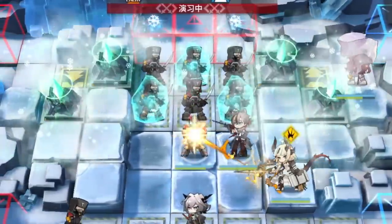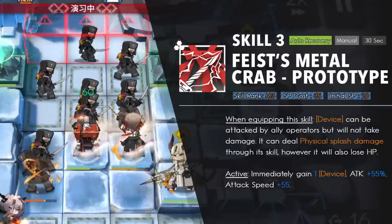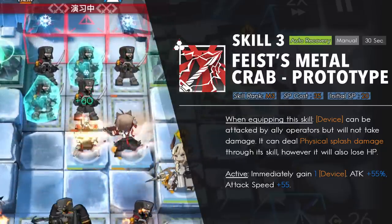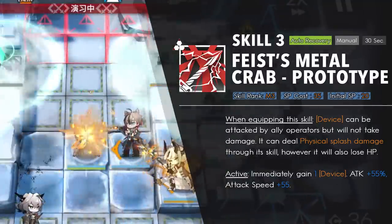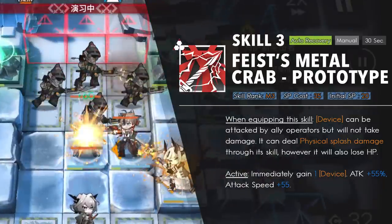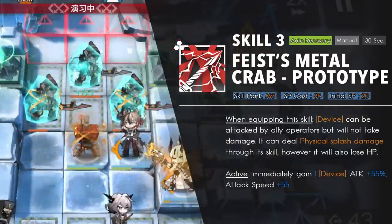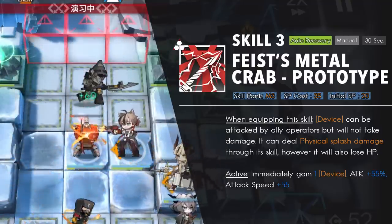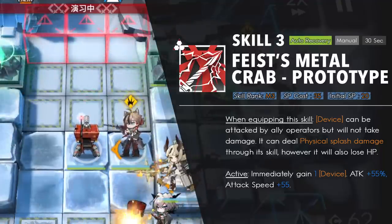Now for Stainless's third skill — a mess of mechanics and probably why you're pulling for him. It lets his devices be attacked by other operators without taking damage. After being hit 5 times, the device fires 300% physical damage of Stainless's attack at a targeted enemy, with a small AoE dealing half that damage. Every time the device fires its big shot, it loses 2.5% of its HP, meaning devices can hold up to 40 shots. When the skill is active, Stainless gains attack and attack speed, which aren't very useful for dealing damage directly.